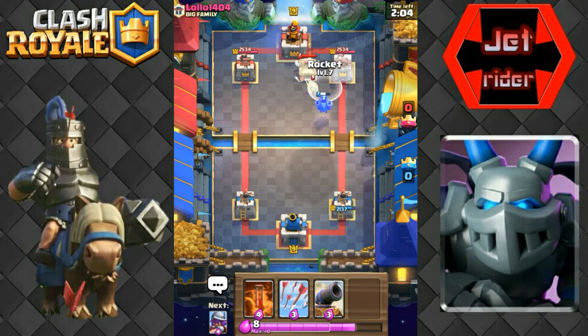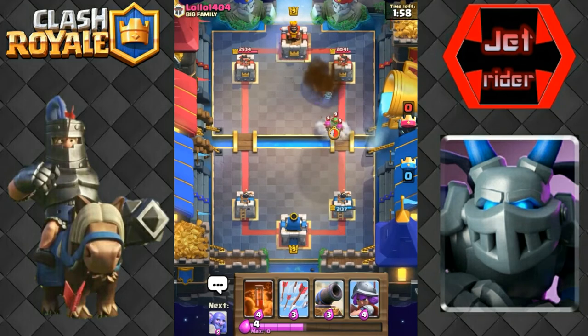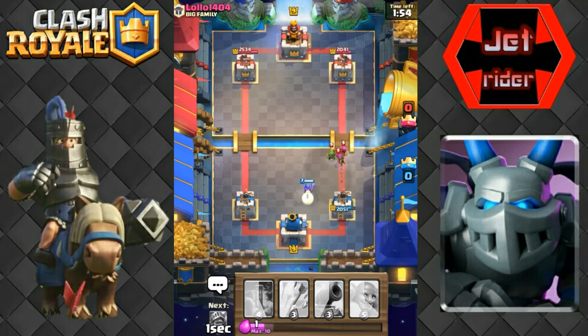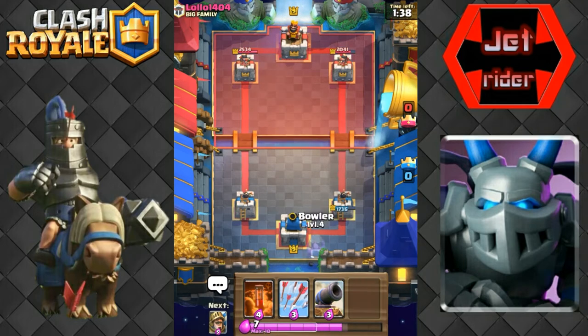He's gonna put that goblin hut right there, so we'll go ahead and rocket that and get it out of here. Getting some damage on the tower. He's just gonna push really hard because he knows we just used a lot of elixir, but that musketeer is gonna do a pretty good job. Oh, I was hoping she would walk out of the way just in time - he clipped her shoelace, that's how close it was.